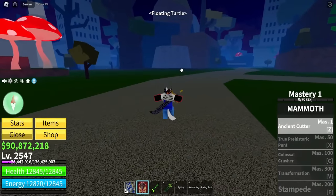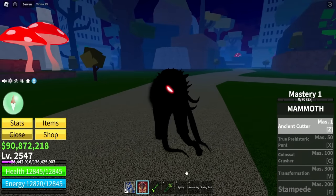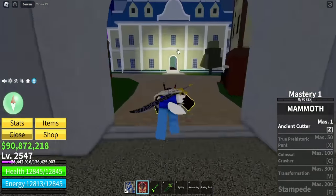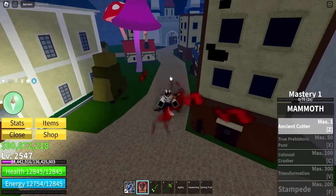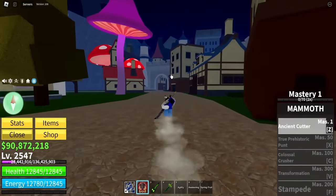So what does Z do? Let's see. Oh my... what? I'm a mammoth? Oh, this looks sick. I really haven't watched any trailers of this update, so I don't really know how the things look like. Z is kinda cool though - I'm a mammoth and then there's like some slashes. The first ability is actually really cool.